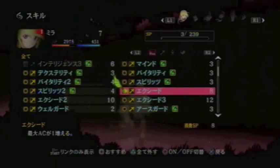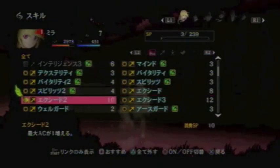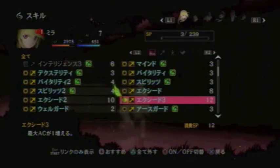These are the Exceed skills. Exceed increases your max AC by 1. There are three levels: this one increases your AC by 1, this one increases it by another 1, and another 1.